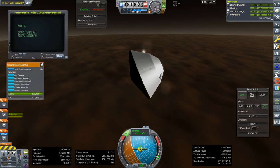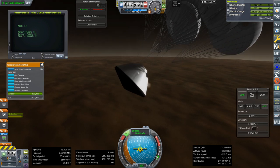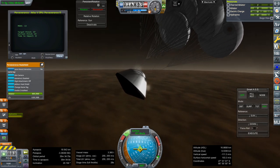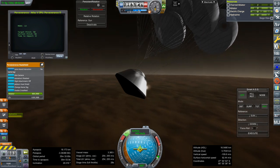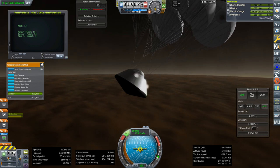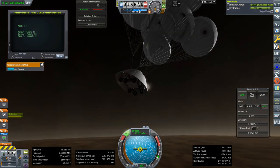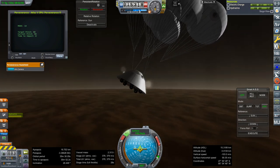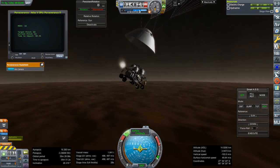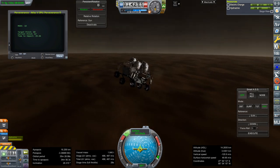Nearing drogue chute deployment altitude — there they are. I think we're just in a high location this time; we should have aimed for a lower place. It's just really high so things are tight. Jettison heat shield — please don't come back. Close, but okay, we're safe. The shell will drop at 4 kilometers. And this time we're still oriented properly and it's not wiggling around too much.